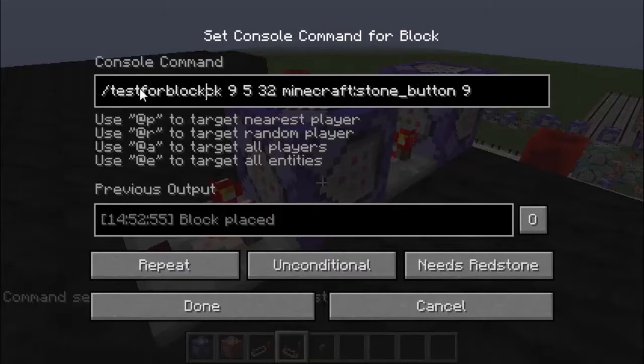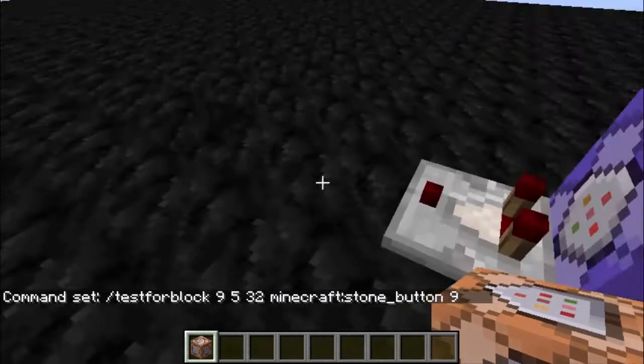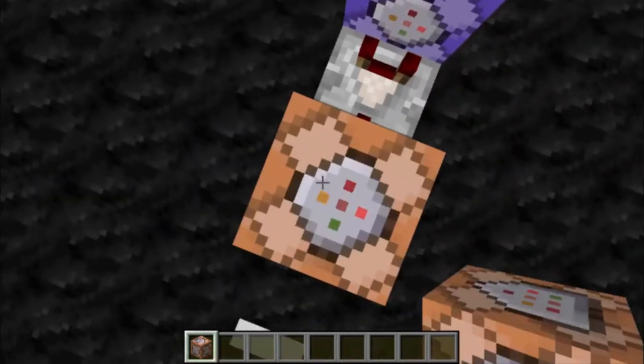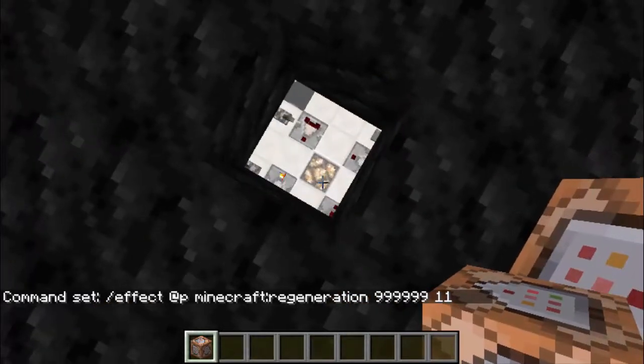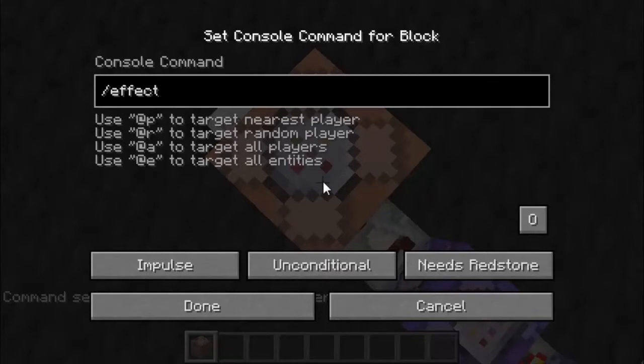Test for block — what that will do is test for the block, the stone button when it's pressed, and it'll activate the command. The command we're doing is slash safeguard, so slash effect. I'm going to have it at P, Minecraft, regeneration, six nines. I don't want the regeneration to be instant, so I'll just set that to 11. And have another command here, which will be effect at P, Minecraft, strength, also 11 — or six nines there and 11.